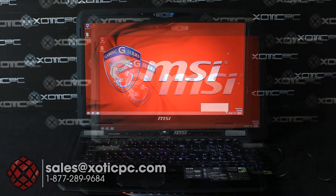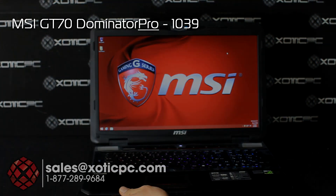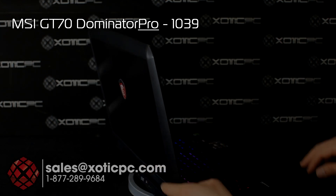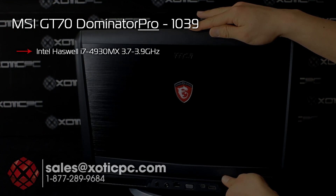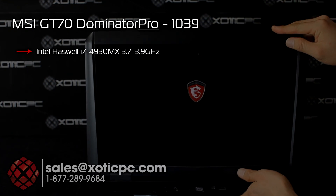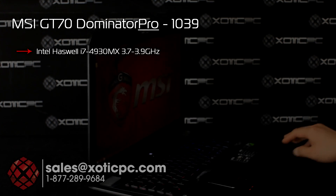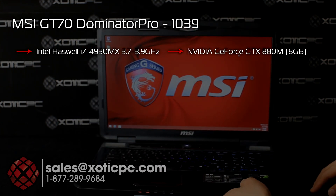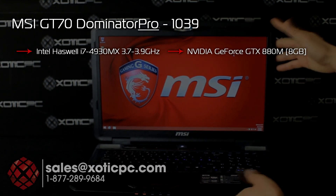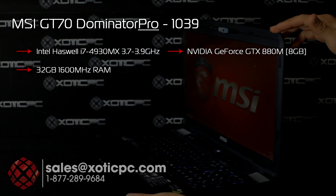Let's talk about this model in particular. This is MSI's GT70 Dominator Pro — currently their flagship model. It comes with Intel's top-of-the-line CPU right now, the i7 Haswell 4930MX, running at 3.7 to 3.9 GHz. The graphics card is NVIDIA's current top-of-the-line, the GTX 880M, with 8 gigs of video RAM. System RAM comes included with 32 gigs.